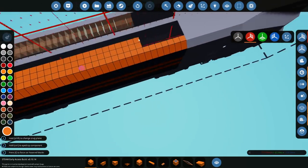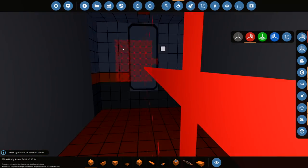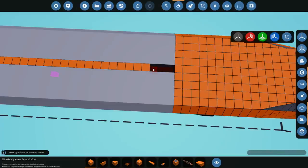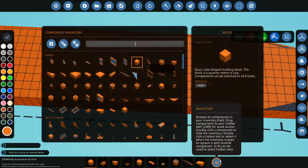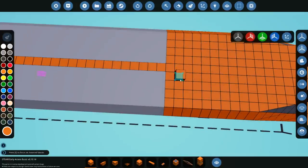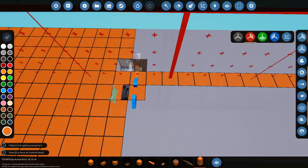We grab this and make it the whole length of the train, all the way to this bit as well. Actually, no - because we still need this door to work, so we'll leave it like that for now. If we go to the top, we actually need to do this on different sides. So delete this and all of this. How does a hinge work in this? Actually, we can do it with pivots - this might work fine.